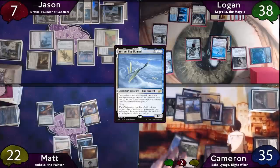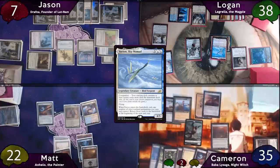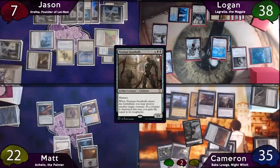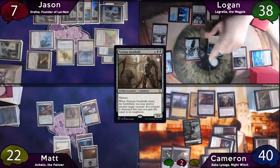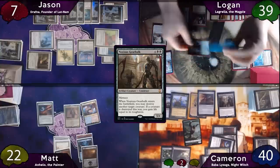After quite an eventful turn, Logan passes to Cameron, who plays a Snow-Covered Swamp off the top of his library and gains a life. He taps for six mana and casts Noxious Gearhulk, targeting Yorion, which is destroyed, so Cameron gains five life. Cameron passes the turn, and Lagrella comes back on end step, exiling Wall of Blossoms, Courser of Kruphix, Flamer of Tzeentch, and the Mirror.